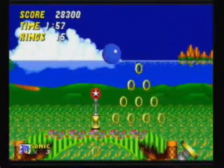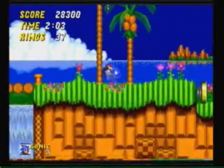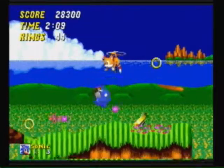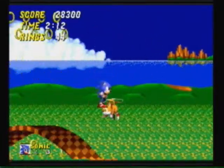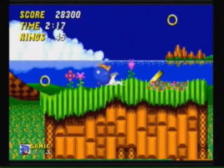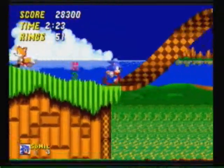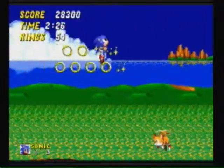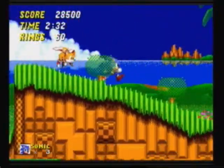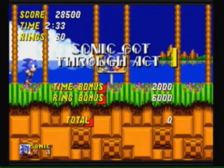Alright, we don't have enough to get the next special stage, so we'll just jump and get some more rings. So many springs. Let's spin up and go through this 3D thing. Almost got killed by those fish. And we are done with act 1 of Emerald Hill Zone.